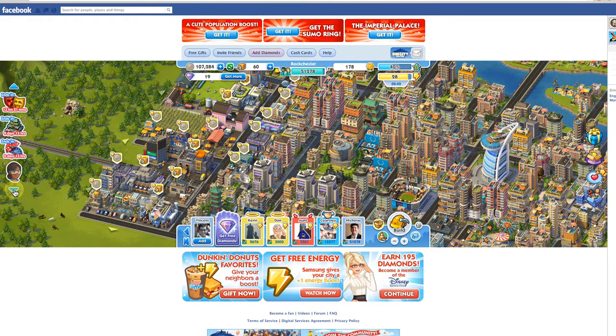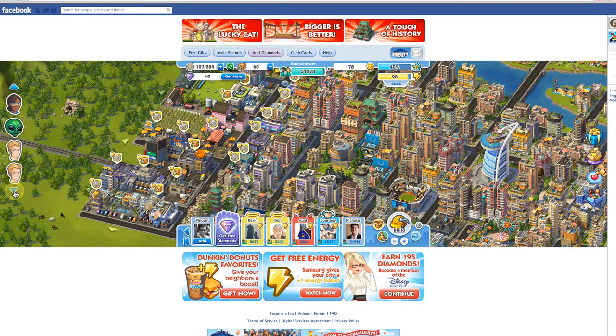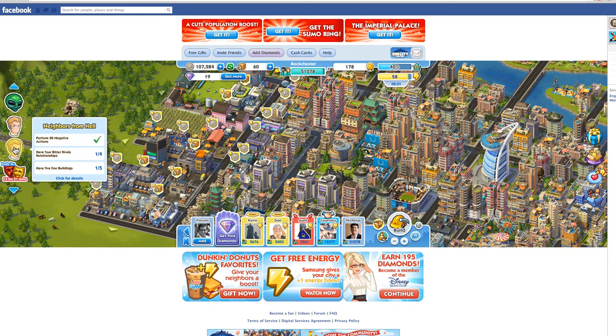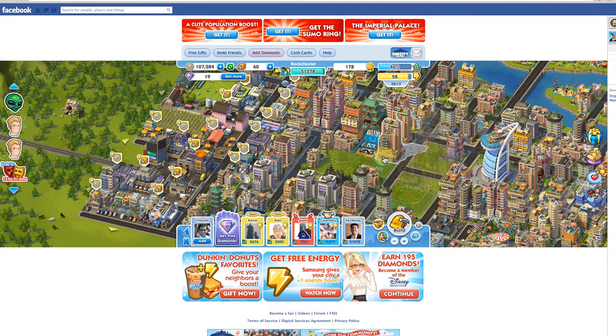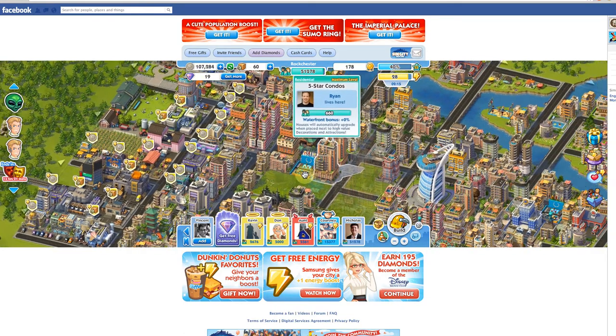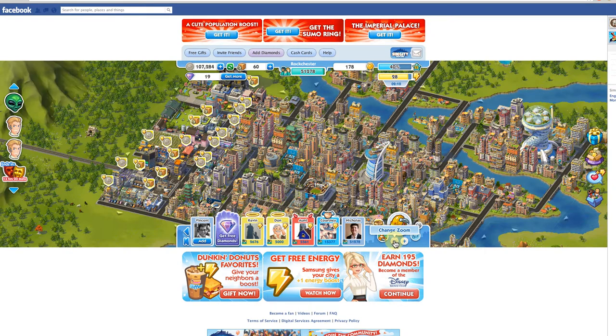A lot of the quests right now are like, ask friends for this, ask friends for that. It's just too impossible to get those things fulfilled if you don't have friends playing this game. I don't really want to friend random people I don't know just for the sake of playing, but I might have to if I really want to complete this quest and get bitter rival relationships and faux buildings. I hope you find these tips useful — if you see my city and think it's totally messed up, let me know. Leave a comment. Thanks for watching.